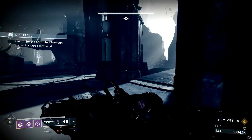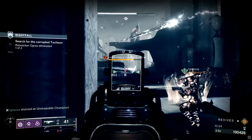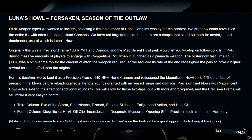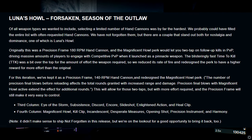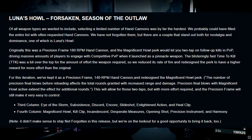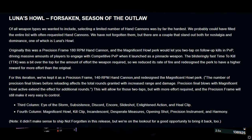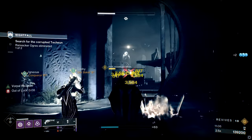Then we fall back down to Earth with Luna's Howl. This is almost certainly going to be a PvP weapon, and I'm not a PvP player so I won't comment much on that. But if you were going to use Luna's Howl in PvE because you don't own any of the other really good hand cannons — like Sunshot, Zaouli's Bane, Fatebringer, or the next weapon we're talking about — then the recommended roll would be Heal Clip in the third column and Incandescent in the fourth. Heal Clip is really underrated even in PvE, and Incandescent has always been a good staple for solar-based builds.